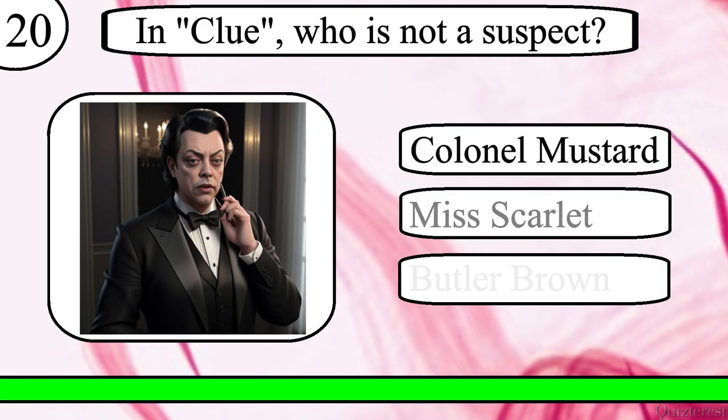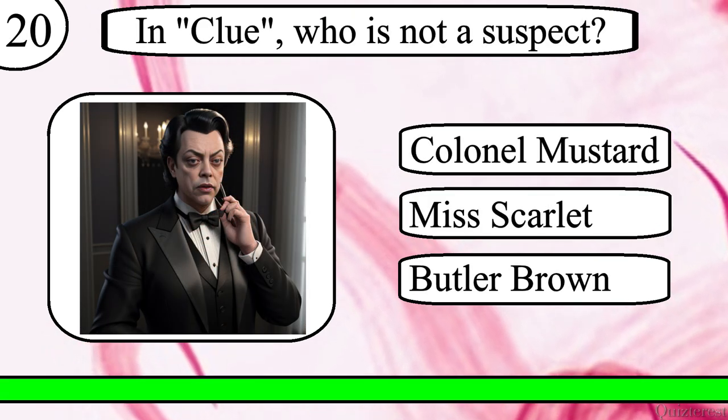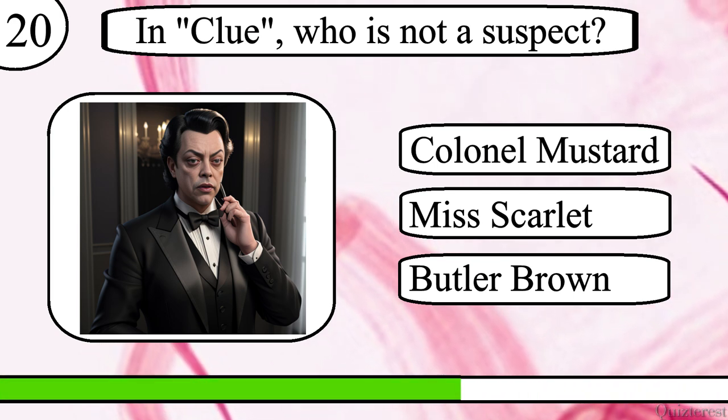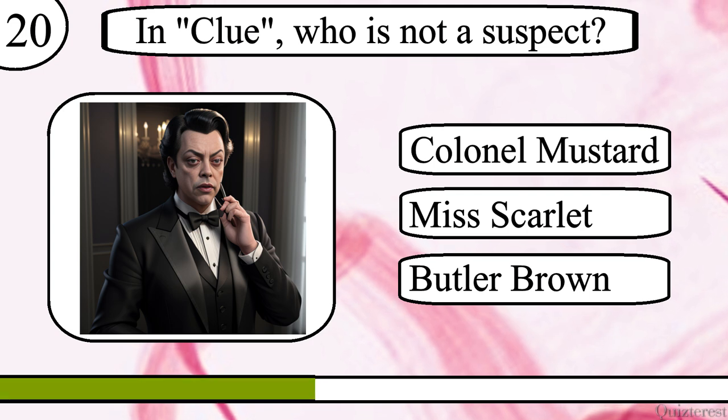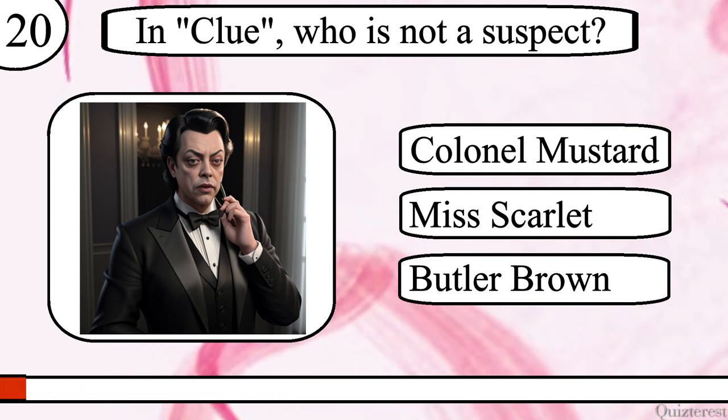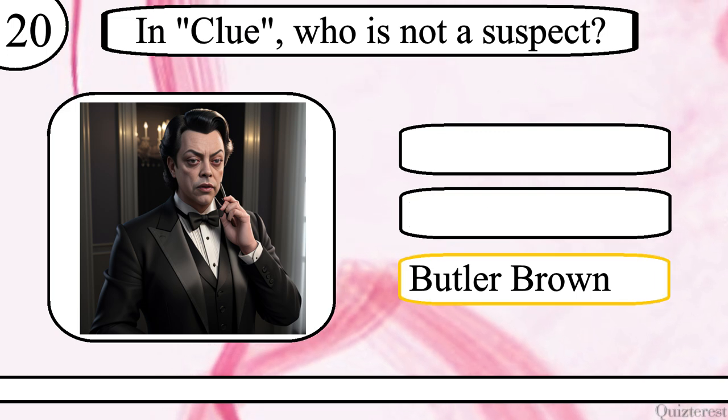Question 20. In Clue, who is not a suspect? Colonel Mustard, Miss Scarlet or Butler Brown? The correct answer is Butler Brown.